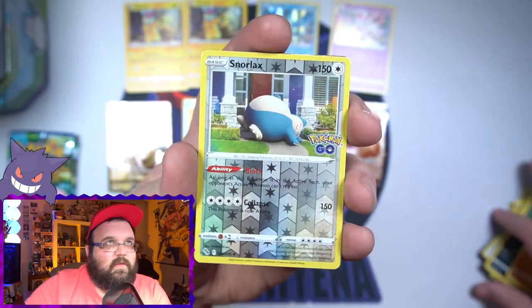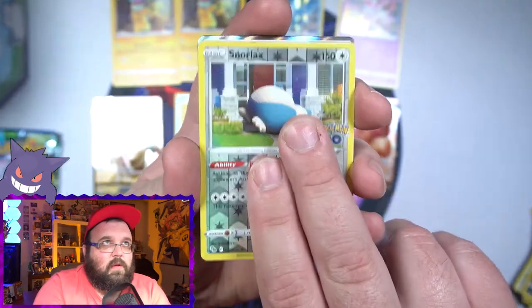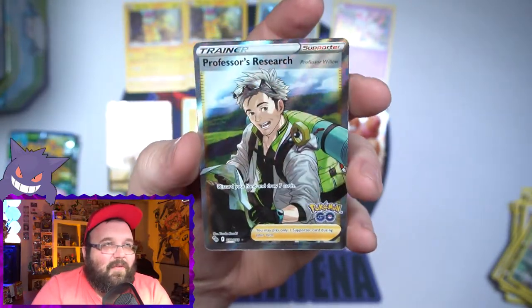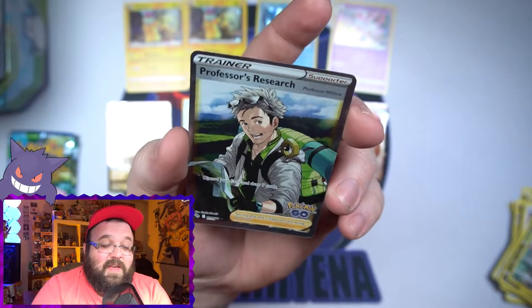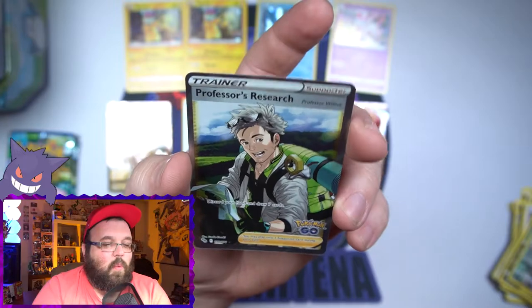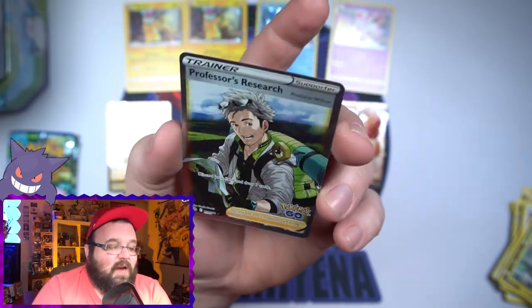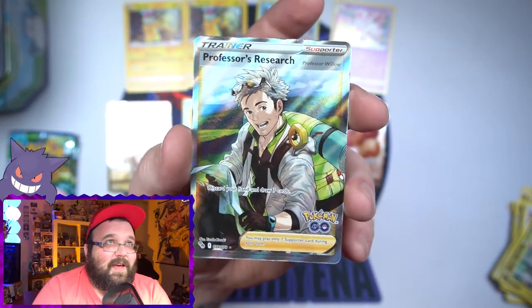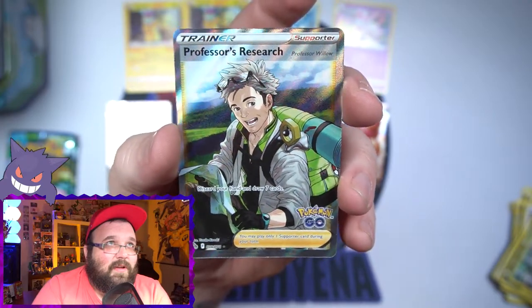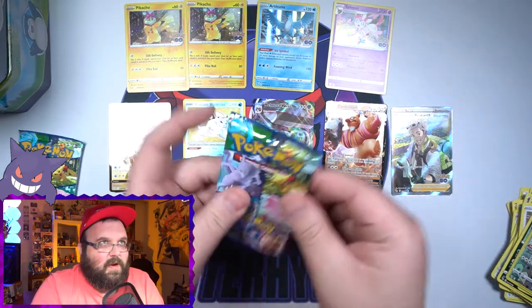A reverse Snorlax — the normal one is still in here. And then our first full art trainer, and I believe the only one actually in this set: Professor's Research — Professor Willow! Not a bad first opening. He's got a little Meltan on his shoulder — that is cool, awesome card. These tins have been pretty good.